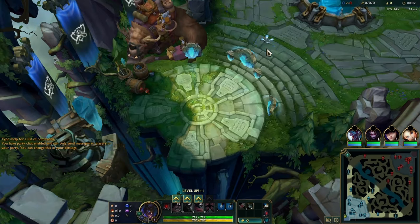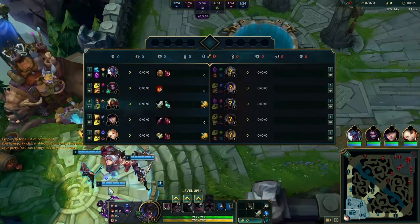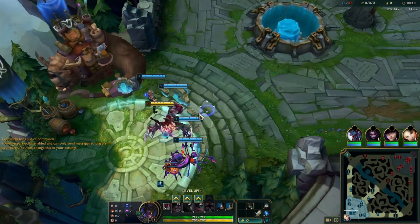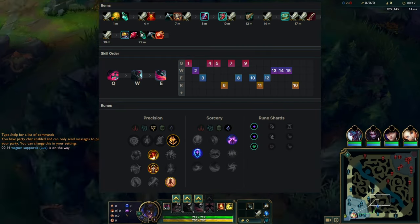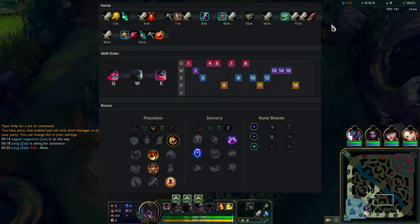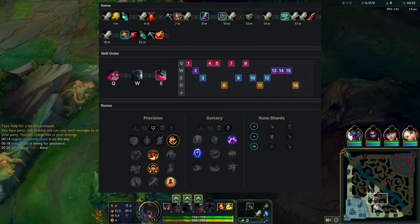For summoner spells, I recommend going Ignite Flash if you take Conqueror; otherwise go Teleport Flash with First Strike or Electrocute, because the runes with respect to summoner spells work best that way. In Split 3 I recommend Conqueror because DPS is a bit better — you have lower burst, so it's a bit easier to play the game. And it's fine against Echo.